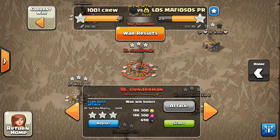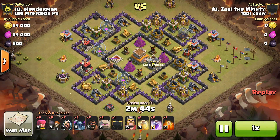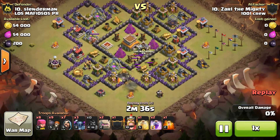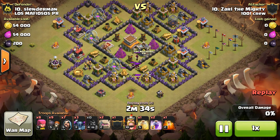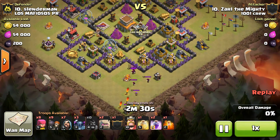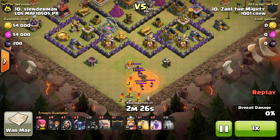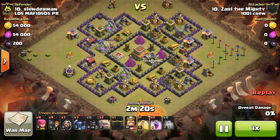Start off with Zarl the Mighty. They're number 10. GoWipe action. It's a nice wide spread out base. Looks like a Town Hall 8 attempt at the base called Cyanide. Starts off with a hog or two. Looks like a big pack of wizards, so we get some nice and bunched up. Drops poison down.